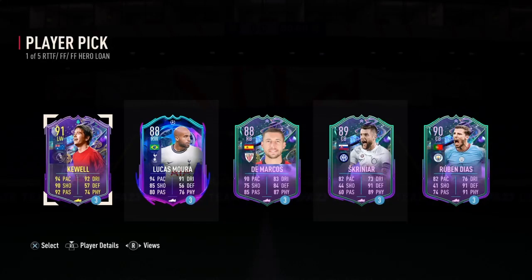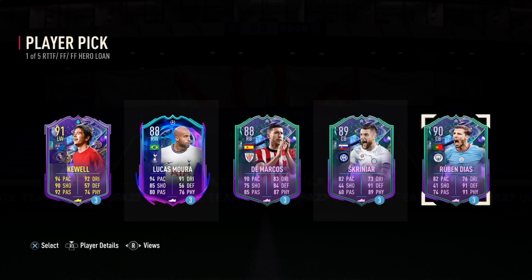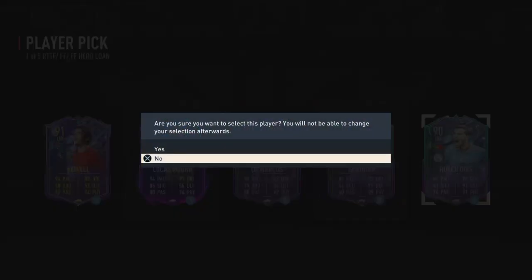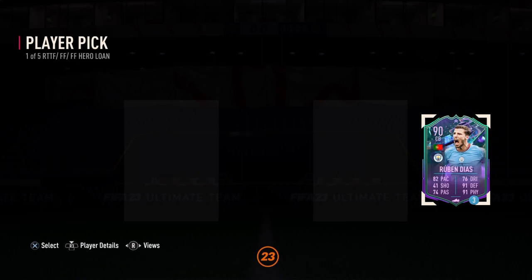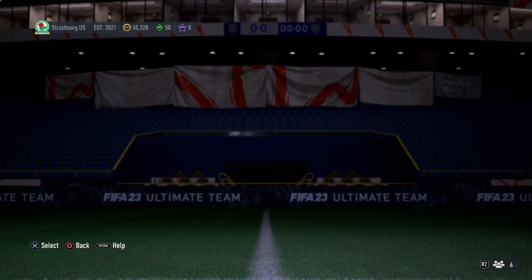Alright guys, we are opening packs today. You can see here player pick loan - I just finished my login SBC. Now, who am I going to choose? Diaz is the best option here, Diaz and Coil. I think I'm going to go with Diaz since I have a lot of attackers, so Diaz is going to be the best option for me. Anyways, we have more packs waiting to open.